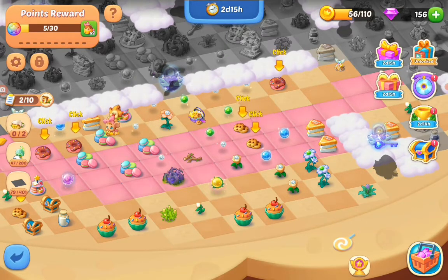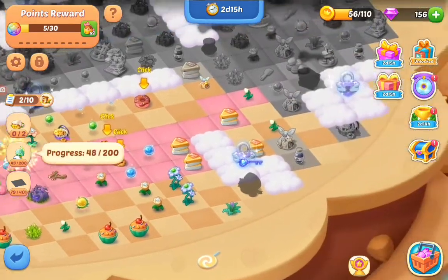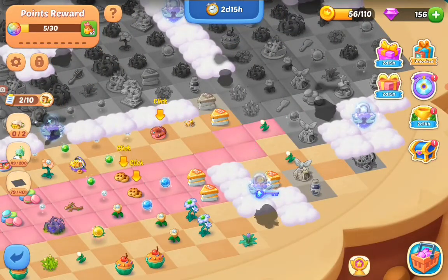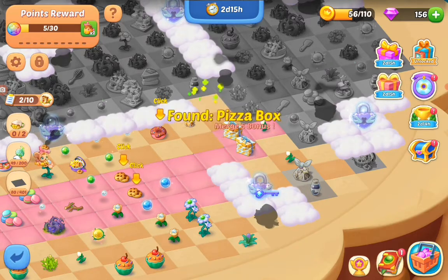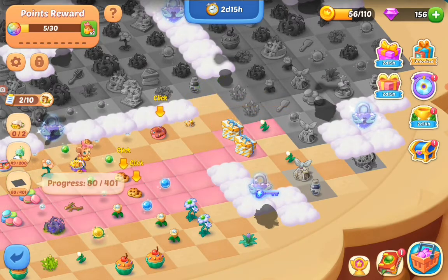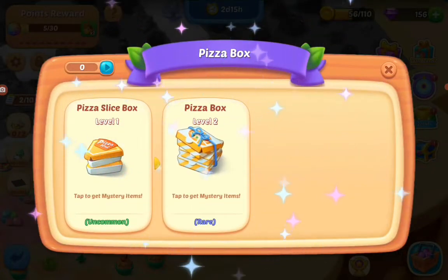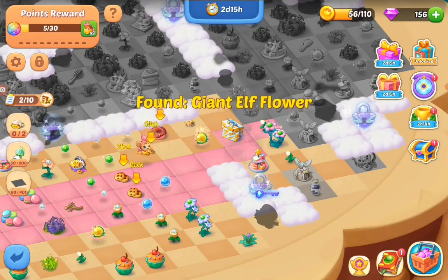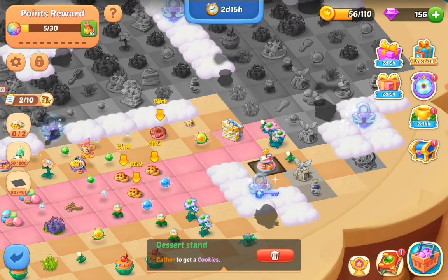That's the pizza. Those are like level one chests. Let's see if we have a fire merge so that we'll get a level two chest, or a pizza box. They can be tapped for mystery items. Let's do that then. We found a flower, and the cake, and an orb.